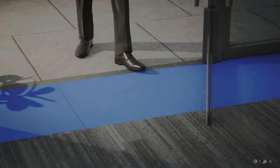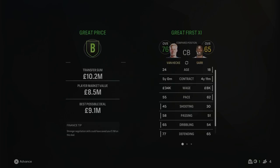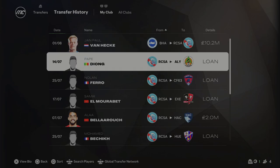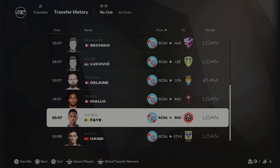I said I wasn't going to sign anyone in Season 1, but I just couldn't help myself — we have signed a new centre-back. Van Heek has come from Brighton for £10.2 million, 76 overall, 24 years of age. I wanted a little more experience at the back since everyone is pretty much 18, 19 or 20. Van Heek is going to come in and play at the back — straight into the starting 11 and that is the only transfer of the Season 1 window. We also have a youngster, Faye, from the Youth Academy who has a really high potential — sending him out on loan to Sheffield United on a two-year loan is a great start for his career in the Championship.